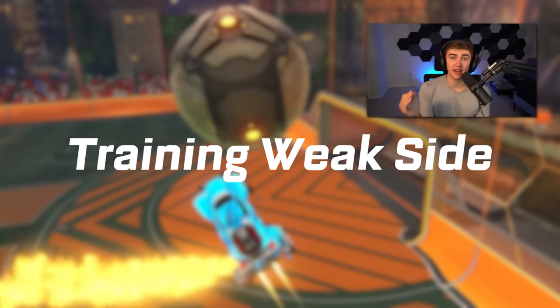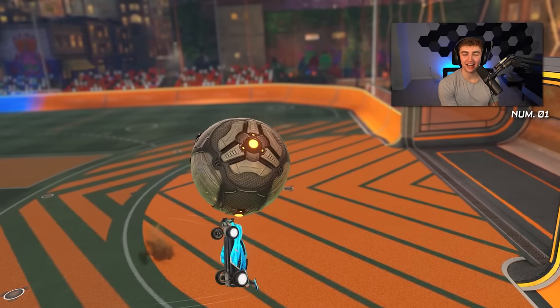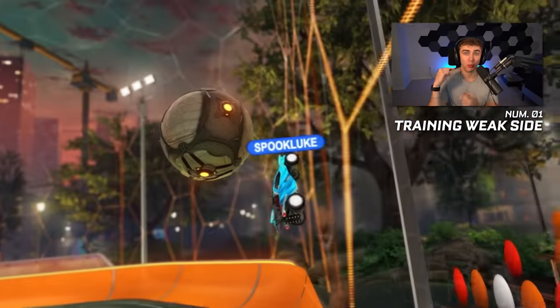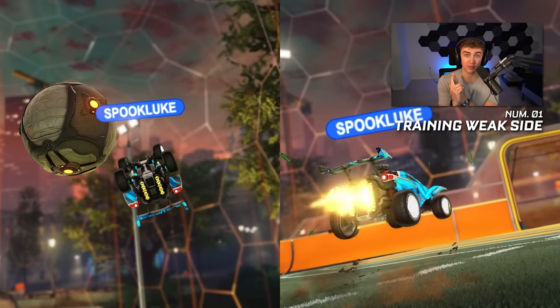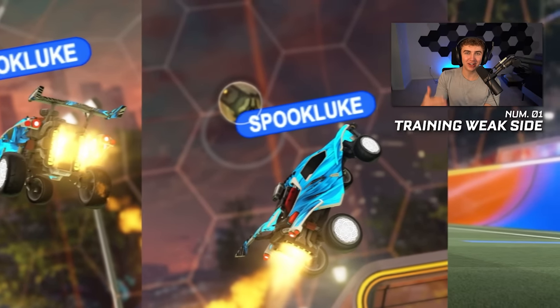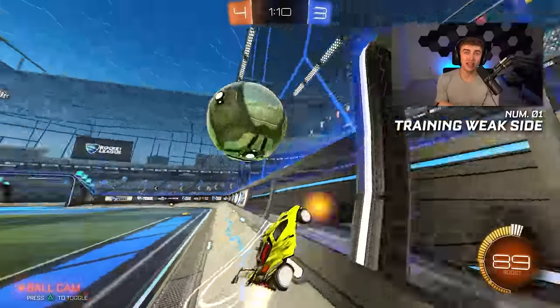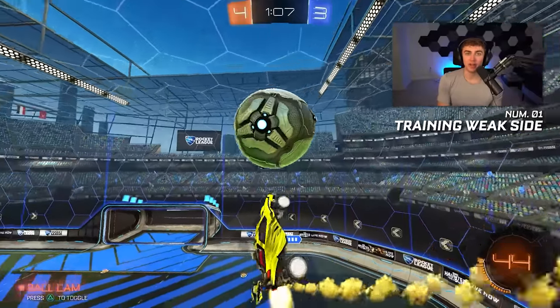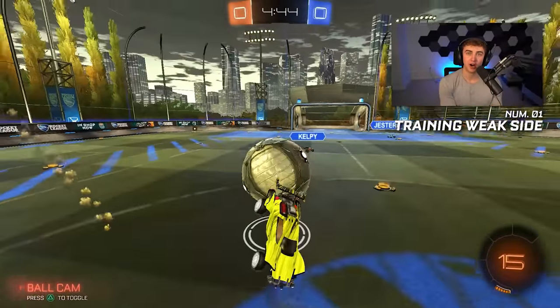Kicking off the list — the first thing I've started to do over the last two weeks is actually train my weak side. For most of us watching, we all have one side we're usually more comfortable on, whether it's one wall we like setups on, one air roll we feel better with, or one speed flip direction we like to use. We all kind of get in the habit of doing the one we like. The problem is if you're only good off of one setup, you can end up performing like a GC off of one setup and a champ off of the next.